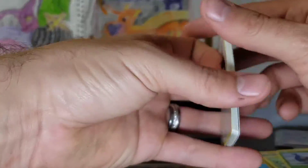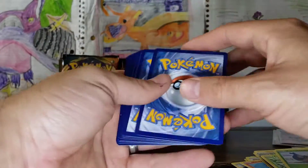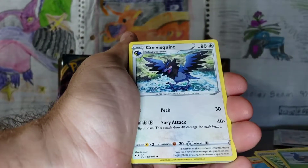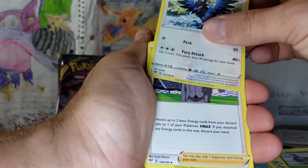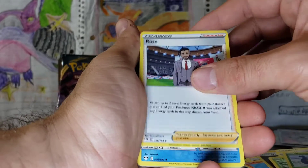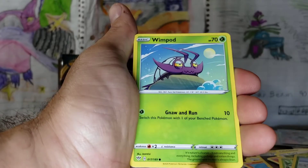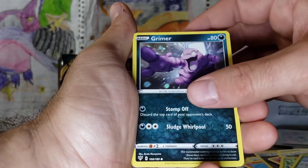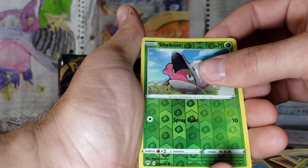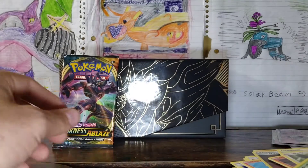Next pack. Solid green. Grass Energy, Corvisquire, Rose — not as impressive as the one we just got — Vanillish, Fletchling, Wimpod, Grimer, Klang, Ducklett, Shelmet, and a Beartic. Non-holographic.